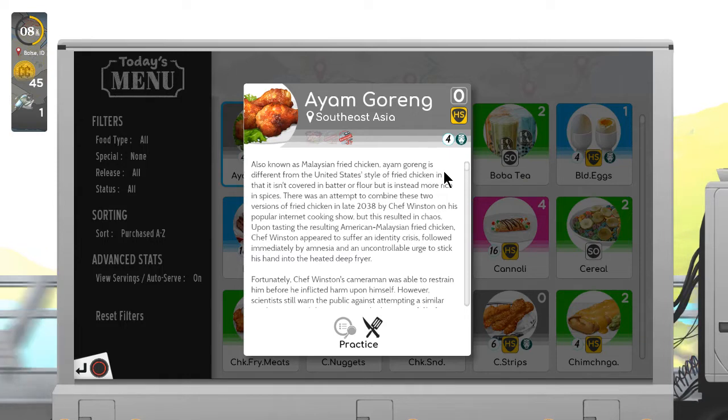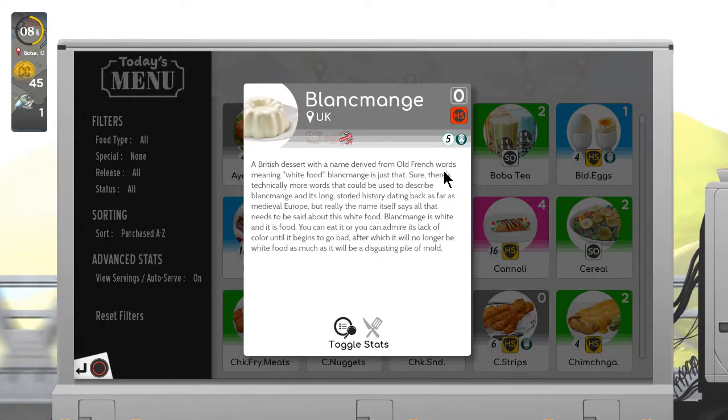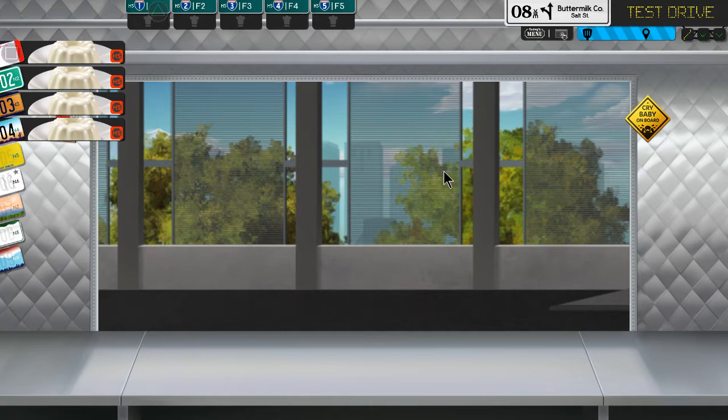The yellow HS means it's a hybrid - you can either do a custom order for that individual customer or make it in the fryers. Now the red HS however means you can only make those in the fryers - you can't do a custom order, you have to make them in the fryers. Let's do a practice run on blanc mange.